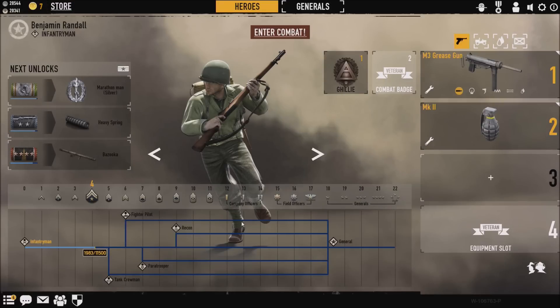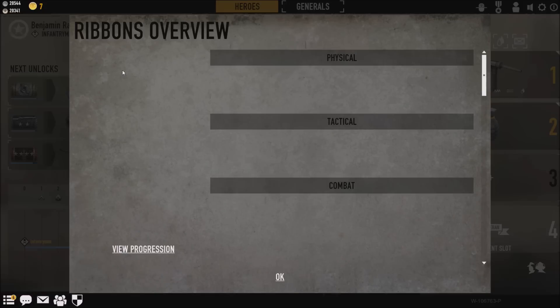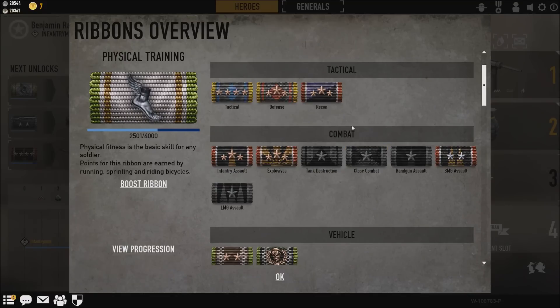Basically what you guys are going to want to do is go over to the left side where it says 'Next Unlocks.' Over here you see this little icon and it says 'Ribbon Overview.' So what you are going to want to do is click on that and hopefully that will then load. There we go. When this little side screen has popped up you are going to want to scroll down to Combat.